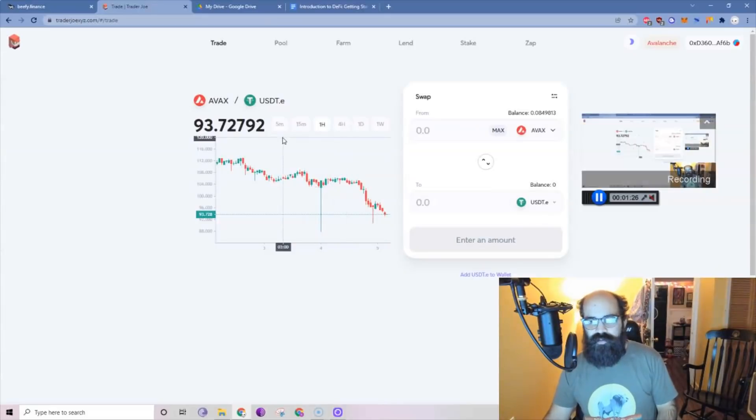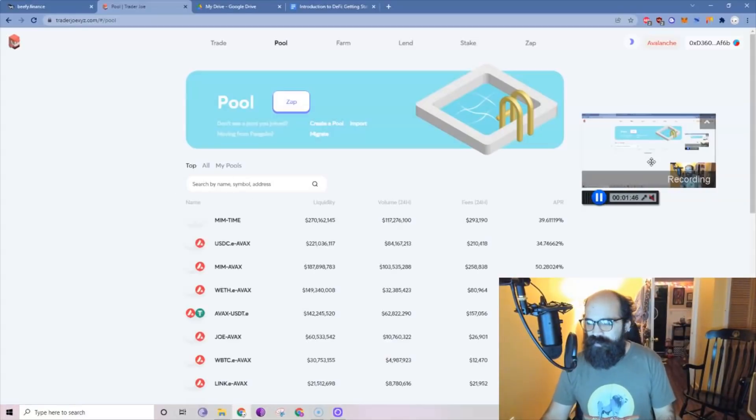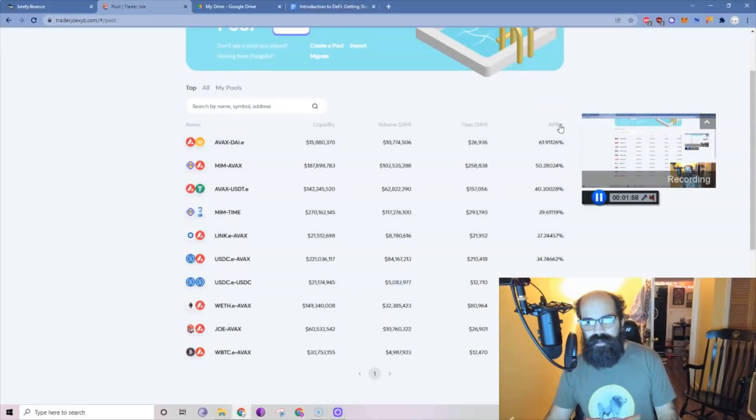We're going to start with Trader Joe. You may want to look at the pools or the farms — totally up to you. I like to do what we call yield aggregators, but we'll talk about that in a second. You want to find a pool that has assets you like, that you don't mind being exposed to, and that you have tokens for. You might sort by APR. You can see there's AVAX/DAI for 61% — that's pretty good. The liquidity is 15 million, so it's not tiny. If there's only a small amount of liquidity, as that liquidity increases the APR is going to go down dramatically.